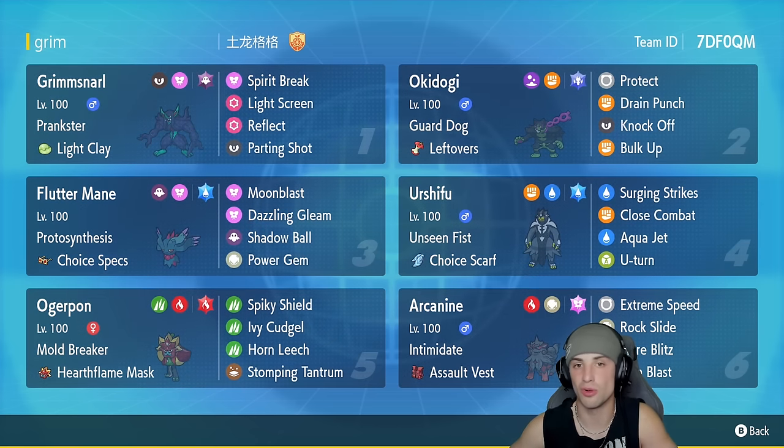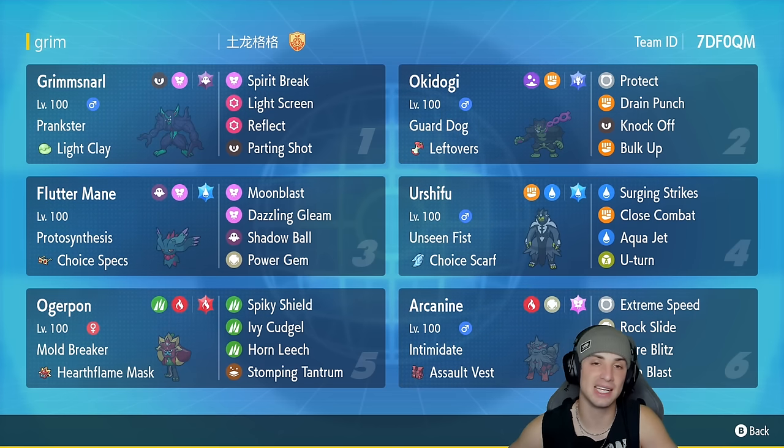In our fifth slot we've got the Fire Ogerpon — arguably the strongest Pokemon in Regulation D. It's got Mold Breaker as its ability and is running Spiky Shield, Ivy Cudgel, Horn Leech, and Stomping Tantrum. Our final slot is an Intimidate Hisuian Arcanine with Assault Vest to make it bulkier against special attackers. It has Extreme Speed for priority, Rock Slide, Flare Blitz for STAB, and Tera Blast with a Fairy Tera typing.